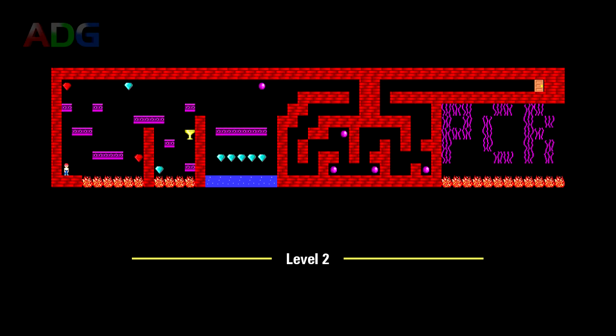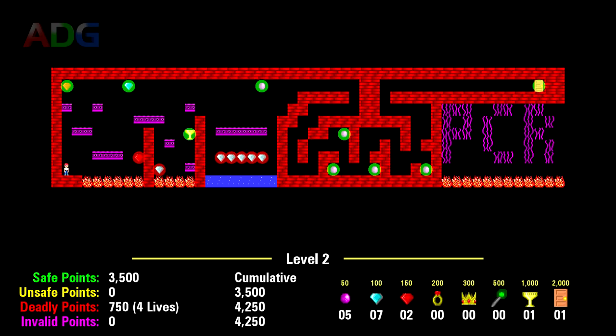Level 2 introduces stage hazards and also has multiple treasures which can only be obtained by losing a life in the process. Normally you'd only leave this level with 3500 points, but if you were able to collect all of the deadly treasures, you'd be up an extra 750 points. The problem is, to collect every deadly treasure requires burning through 4 extra lives, and you only start the game with 3 extra lives. Since you only get awarded an extra life for every 20,000 points, it's impossible to collect every deadly treasure here on a legitimate run.